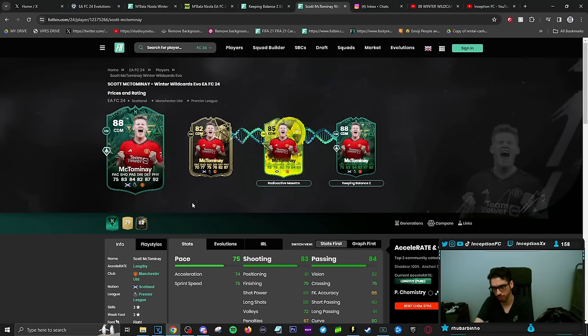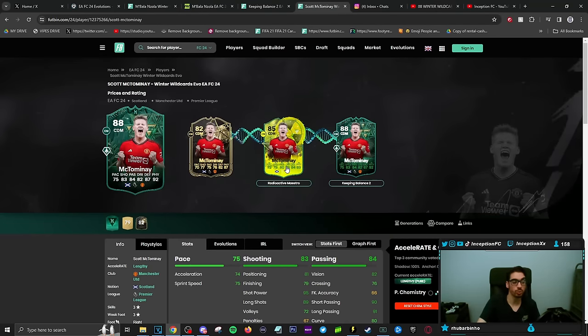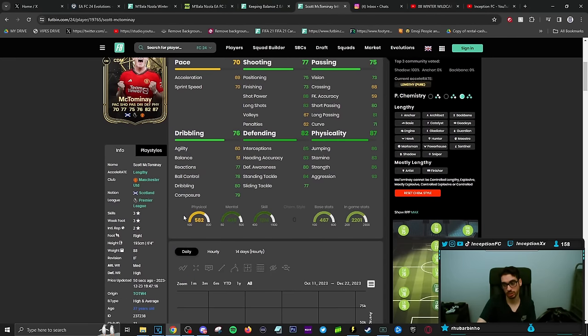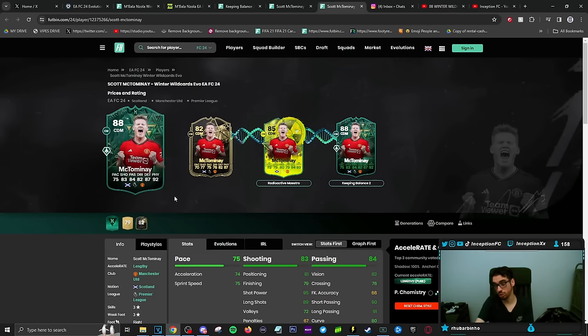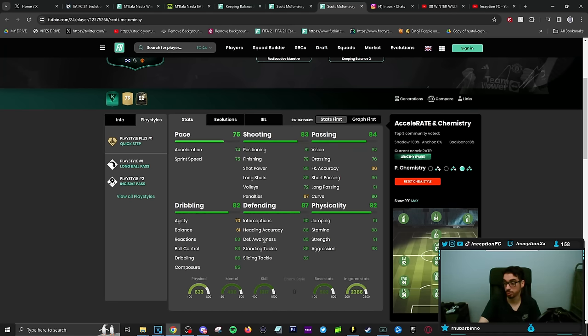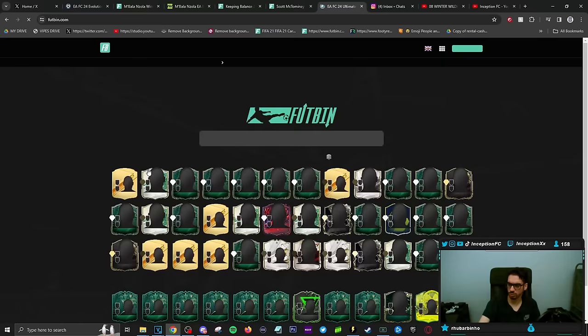McTominay also gets a nice improvement for the Manchester United fans — he's a player you get initially as an inform into a radioactive maestro and then into Keeping Balance Part 2. Very important to mention: I don't think the chemistry parts of radioactive maestro stay with the evolutions afterwards — I don't think it works that way with these types of cards. But with a card like this, he is a medium high work rate player. Play styles: quick step and long ball. He doesn't have any defensive play styles, but he's probably really solid in game with the animations.